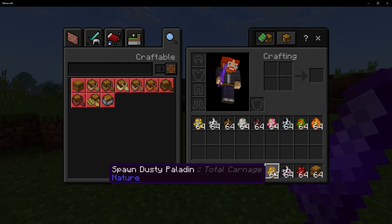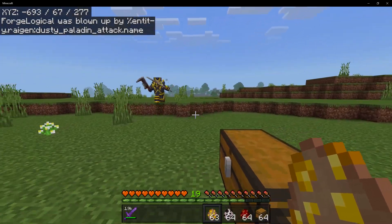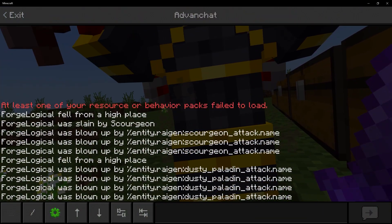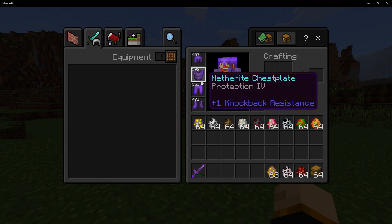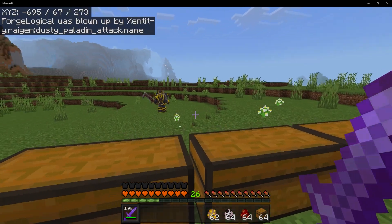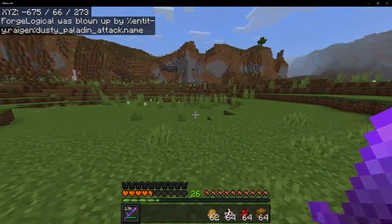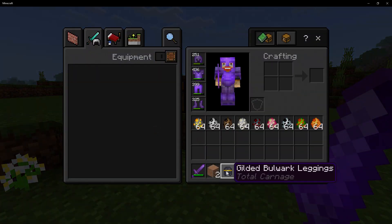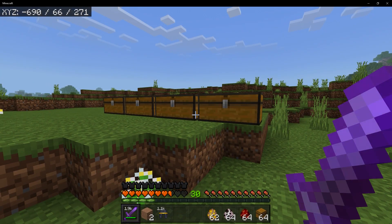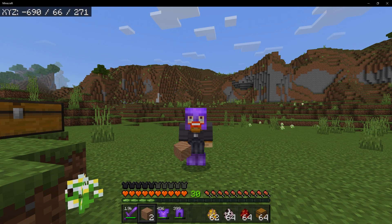Next up is the Dusty Paladin. He one-shot me! That guy is going to be tough. I might as well put some armor for this. I now have a full set of netherite armor with Protection 4, and I also found Strength 5. I do recommend trying to get some really good armor and weapons because this guy is tough. We took him down and we got some leggings. As you take out some of these mobs, if they are wearing a certain armor, then you may get that armor piece. In this case, we got some gilded bulwark leggings, and they're pretty stylish as well.